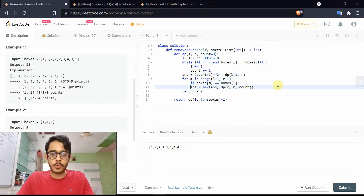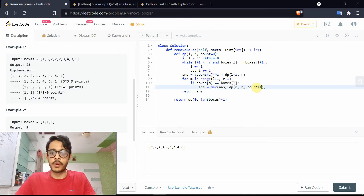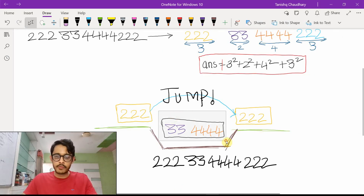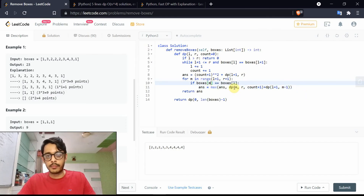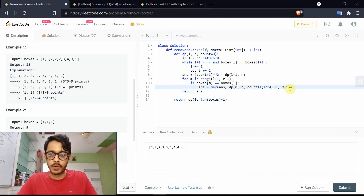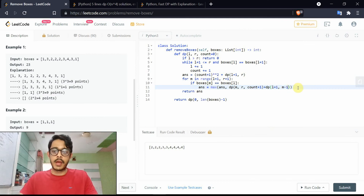We also need count plus one here consistently. Now for the middle section we jumped over — we handle it with another dp call from l plus one to m minus one with count zero, since that sub-problem is independent. l is here, m is here, so we start from l plus one and go to m minus one, both inclusive. This completes the answer.